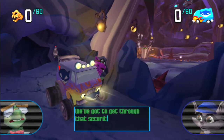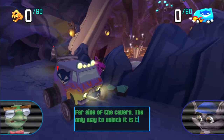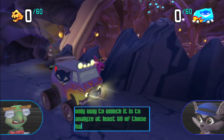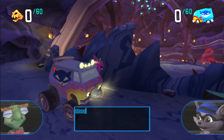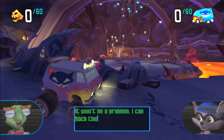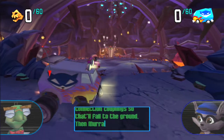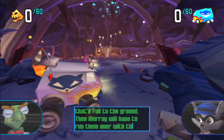We've got to get through that security door on the far side of the cavern. The only way to unlock it is to analyze at least 60 of those hanging computers. Would have been easy to get at them if Murray hadn't thrashed our new turret. That won't be a problem. I can hack the computer's connection coupling so they'll fall to the ground. Then Murray will have to run over them with the van.